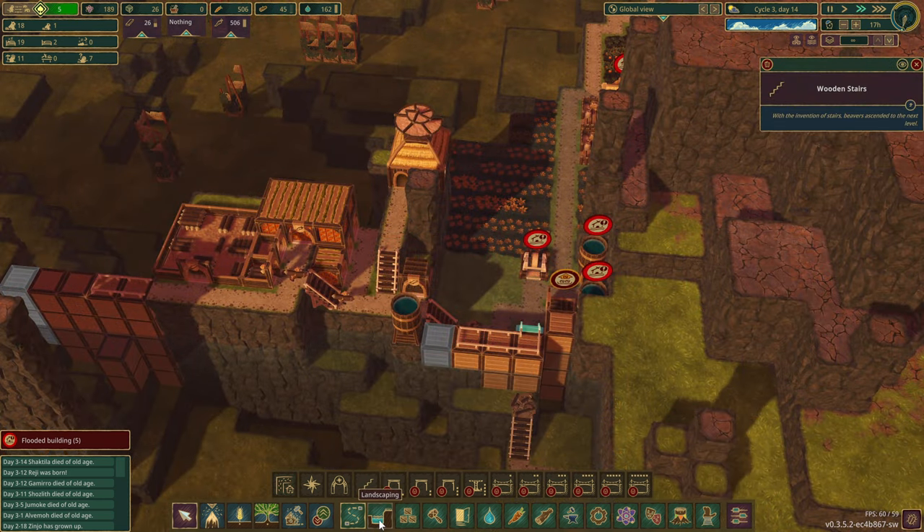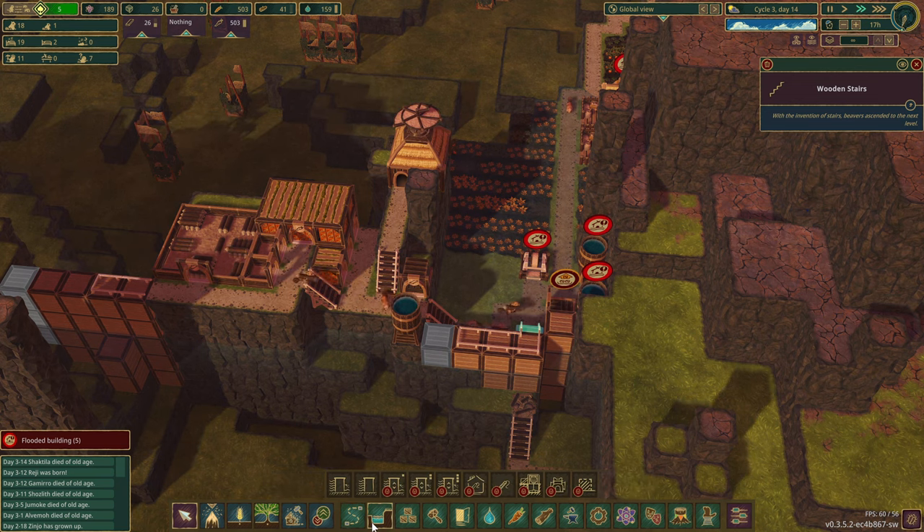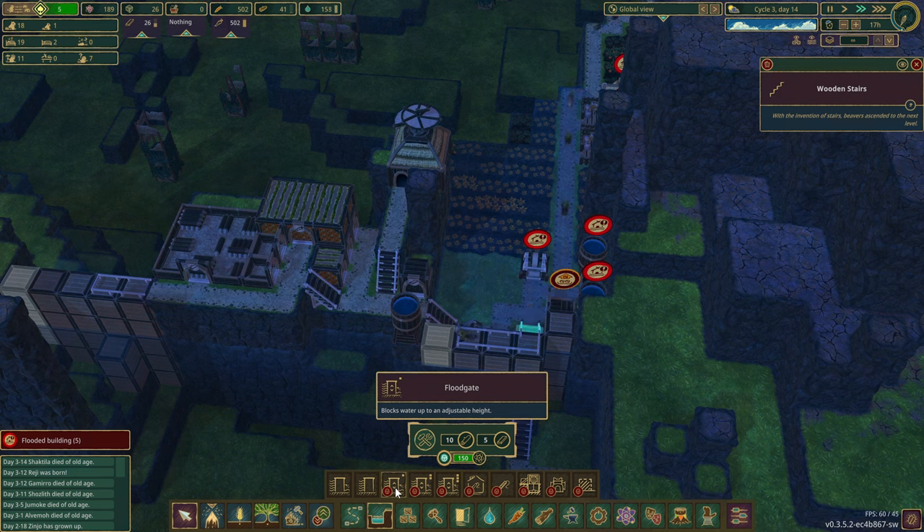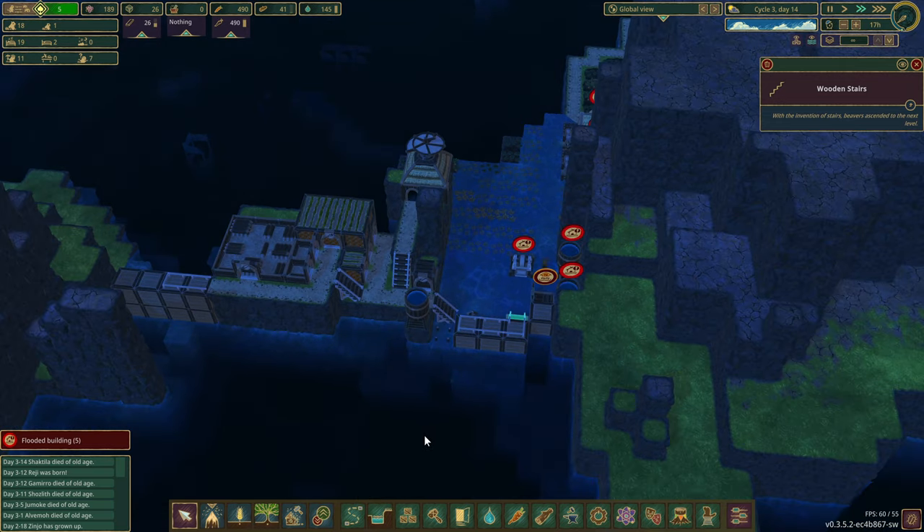188 science — what can I unlock? I wanted to unlock a gate. The floodgate is 150 science, we have 189. This is just the one size. This is 250 — the double floodgate. I'm going to wait until 250 to unlock it. I don't think we need it yet.